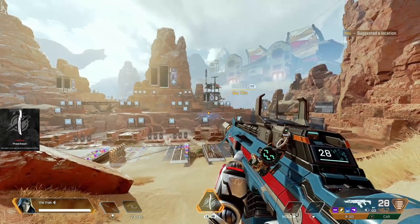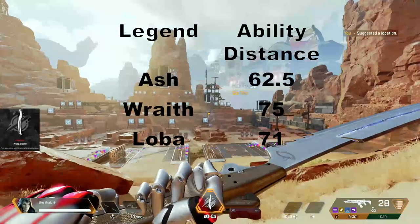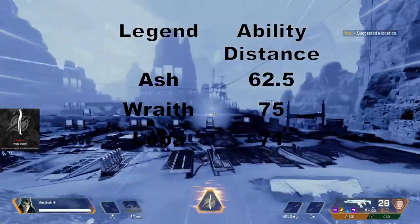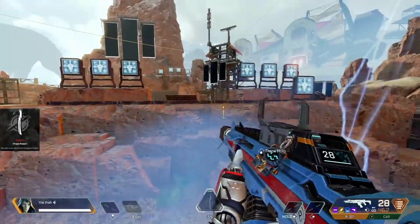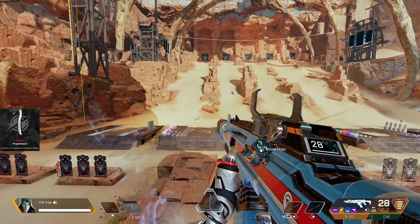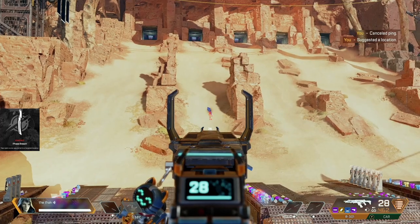The maximum distance is around 62.5 metres. This is less than Wraith's portal, which goes 75 metres, and also less than Loba's bracelet, which reaches around 71 metres. The portal is only one way and stays open for around 15 seconds. Again, this is much shorter than Wraith's 60 seconds for her portal, but still long enough for your teammates to follow you through.